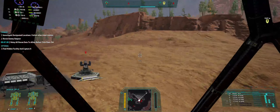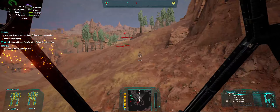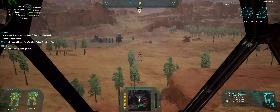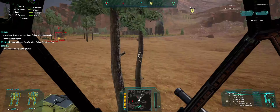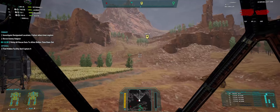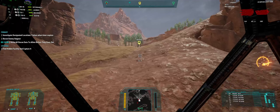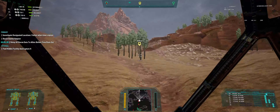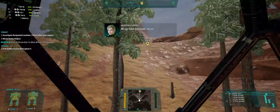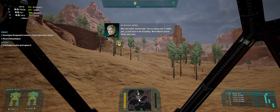Where are we going next? Not that far away. I hear flyers. I don't see them, though. We're about 800 meters. Are we going to make it? It's going to be close. Ten seconds — I don't think I'm going to make it. I think we're going to fail this mission. Target destroyed. Mission failed, Commander. No use dying over a rubble pile, so fall back to the dropship. Oh, we weren't going to die.